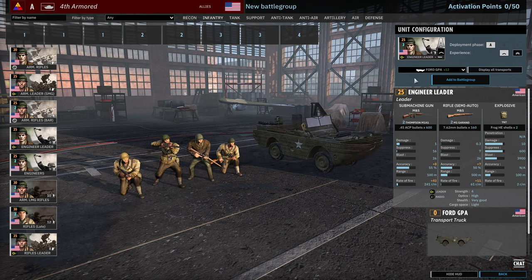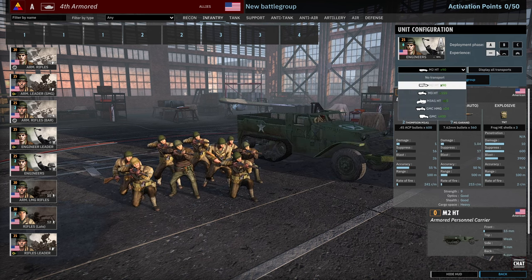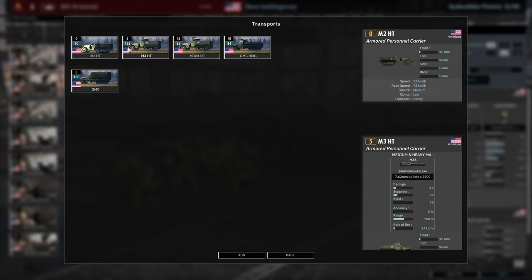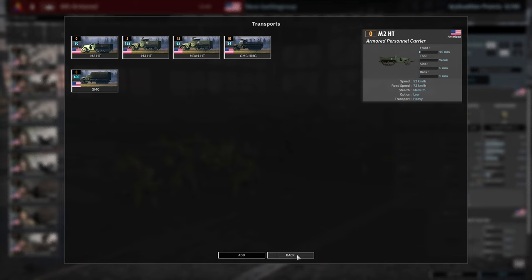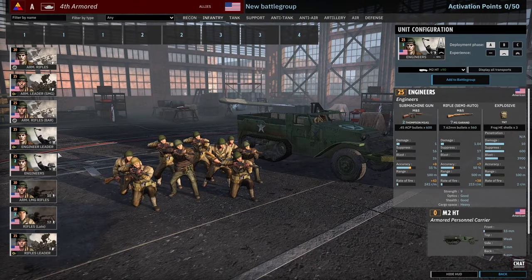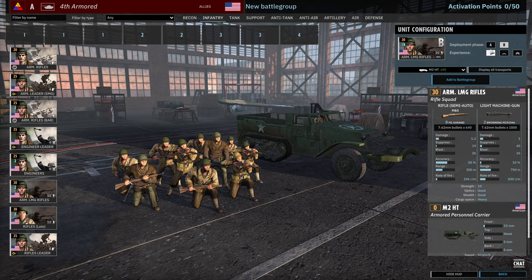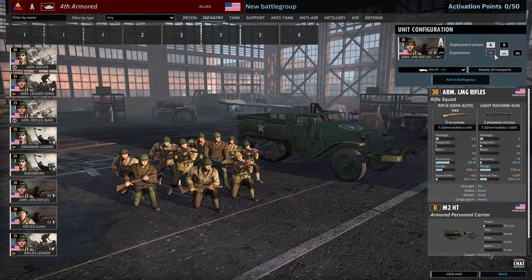Then there's the Engineer Leader. We have the Standard Engineers with 6, 12 and 18 availability, which I believe is higher than standard — usually it's 5, 10 and 15. So that's a little bit better than usual, which means you can probably upvet your Engineers for free here. You get the ability to bring them in with the M3A1 Half-Track, which is quite abundant in this division — 60 available. And then we have the Armored LMG Rifles, available in A and B: 9 available in A, 18 available in B. Availability on those is again very high.